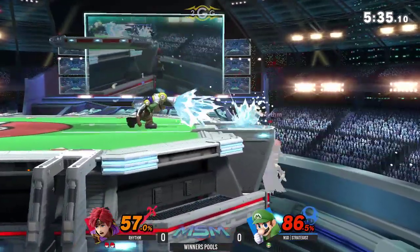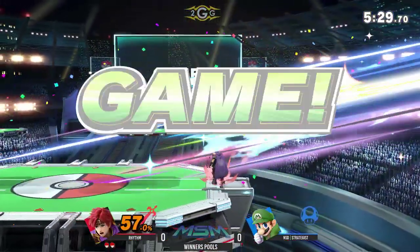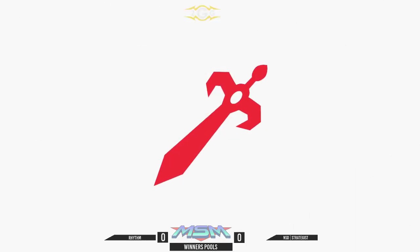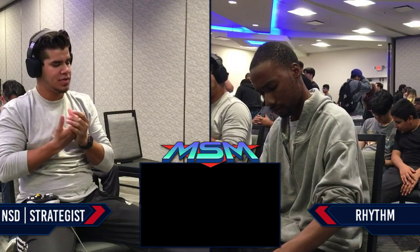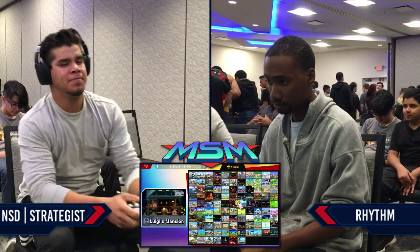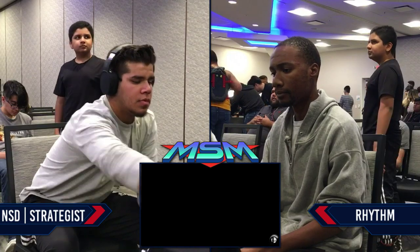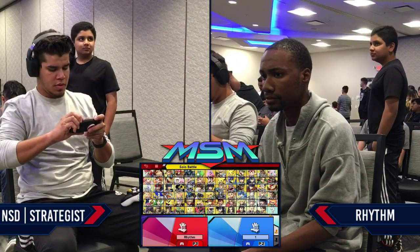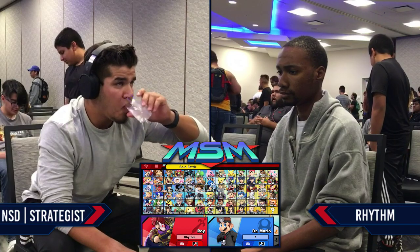Back to the match. What I was saying earlier — this matchup, in terms of both sides, in terms of edgeguarding or ledge trapping, Roy has the slight advantage just in terms of the way he works. But the stage works in both characters' favor. This matchup is so momentum-based; if someone has the lead or an advantage state, they're going to convert it offstage or until that person dies. It can basically go either way depending on how these players are playing. Roy has that speed and that sword, so you can juggle Mario and keep him comboed. But Mario has an insane combo game — once he gets those hits on you, he just keeps hitting you. Converted to 70, 80.